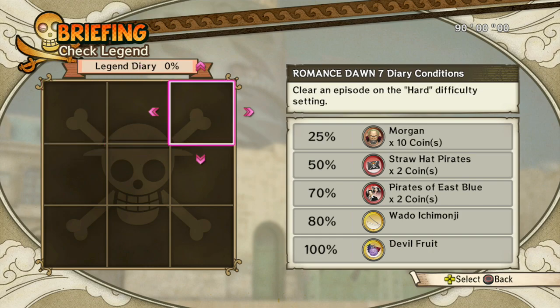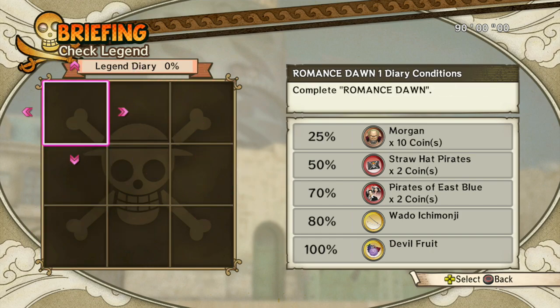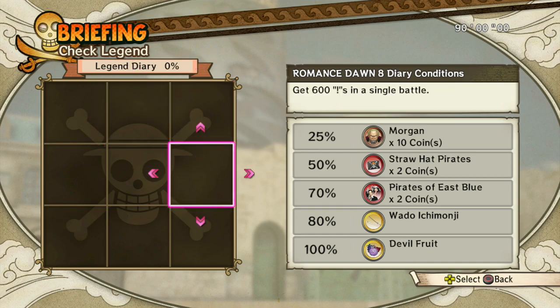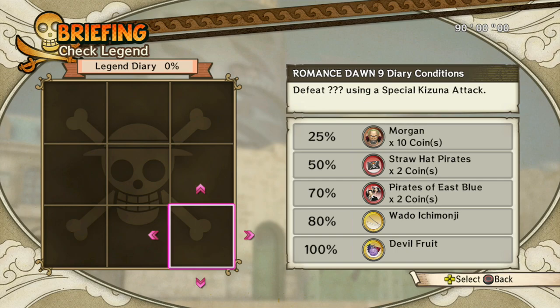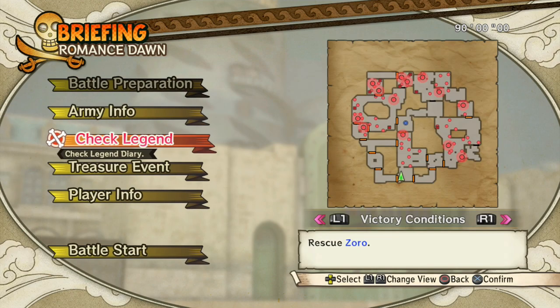Oh my god, what is this? Legend Diary. Complete Romance Dawn, clear S on hard difficulty, 600 exclamation marks in a battle, get S rank in Romance Dawn — I know what these mean. So we've got a new type of achievement system. Treasure events — destroy all — this is straight-up Hyrule Warriors style. I'm actually looking forward to this.